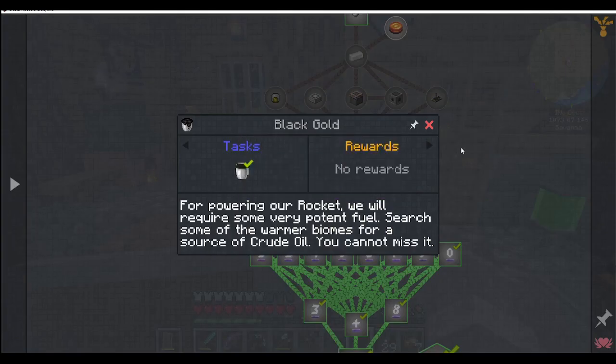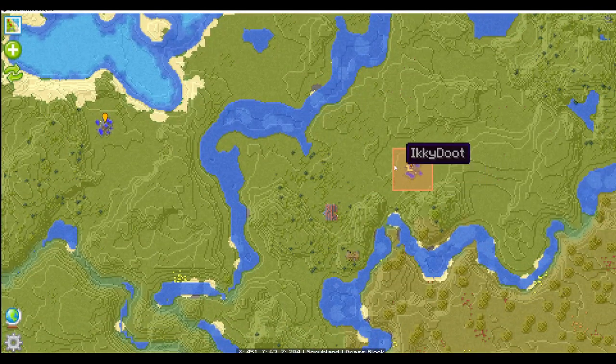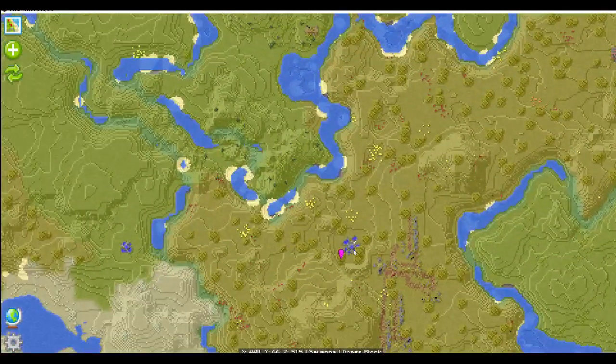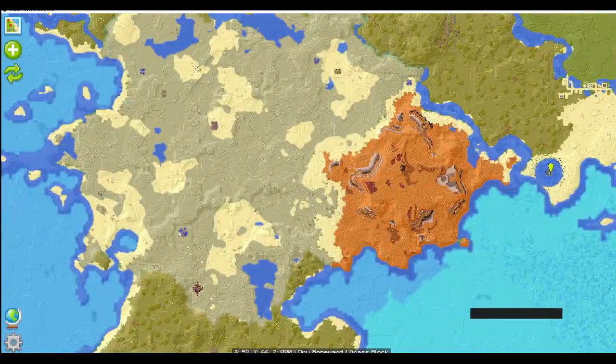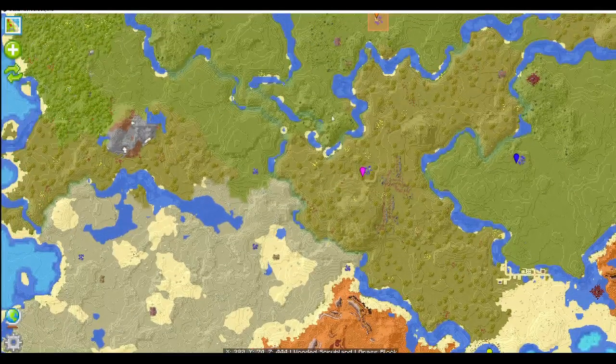What we did last episode: for powering our rocket, we will require some very potent fuel. Search some of the warmer biomes for a source of crude oil. Now we did that. This sort of thing here with the little blue dots is what you're looking for. There's another one there, and another one there. Look for somewhere that looks generally quite hot - like a little arid, dry land - and you'll find you definitely have crude oil all over. All over the place.